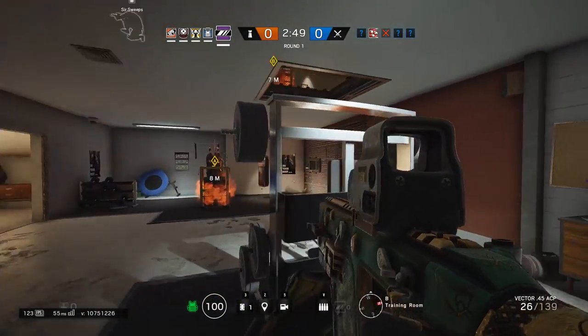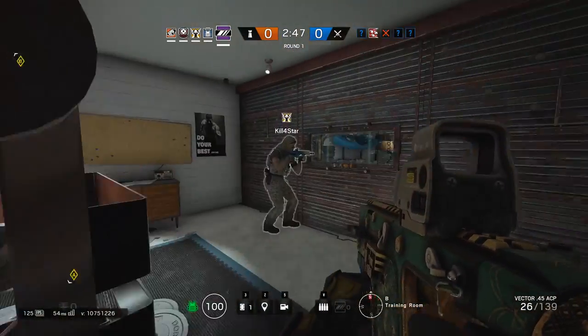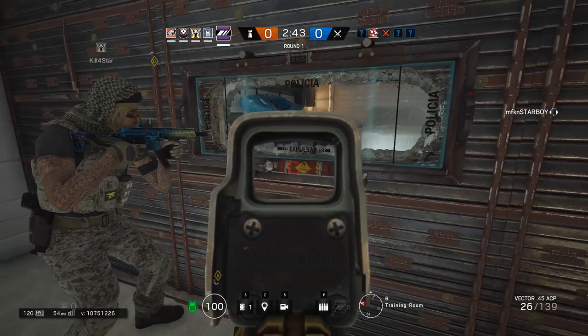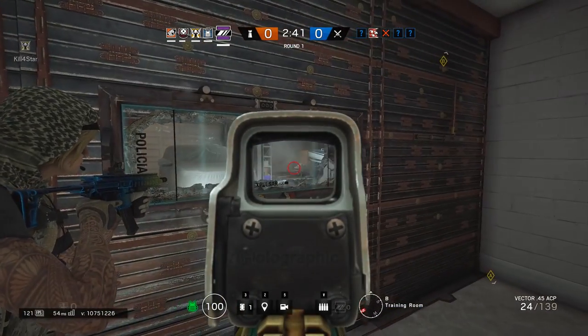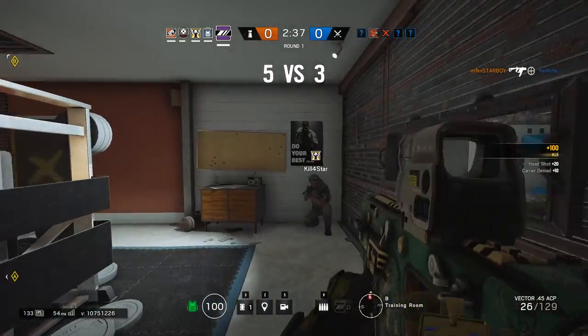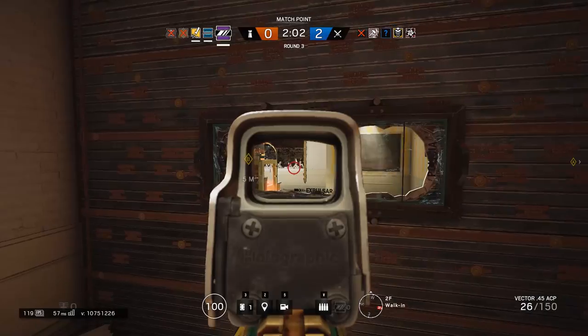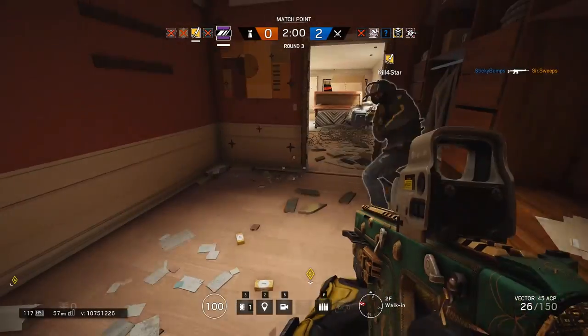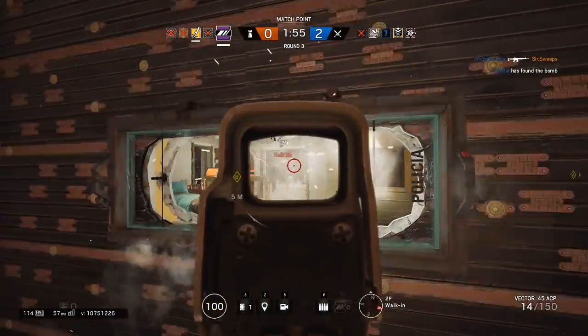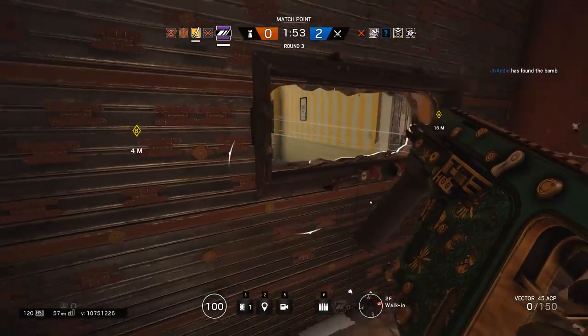On the other side of this glass, the enemy will just see a black reflective surface, and they cannot shoot through it, but I can see them. Now, if I want to shoot them, I can shoot out this little canister below the glass — it'll shatter, and then I can take my shot. So not only can you spy on the enemy and see their approach coming up to try and maybe breach a wall, but you can also shoot out that glass at your own will and engage the enemy.